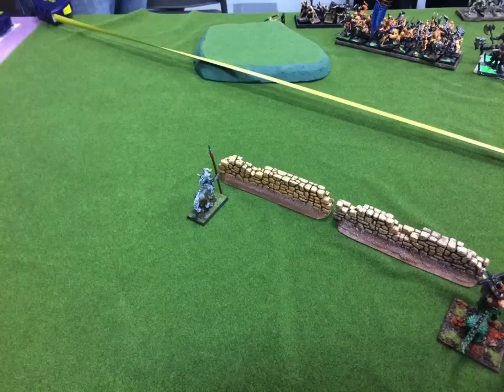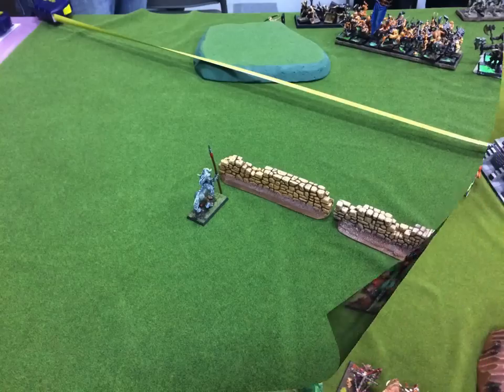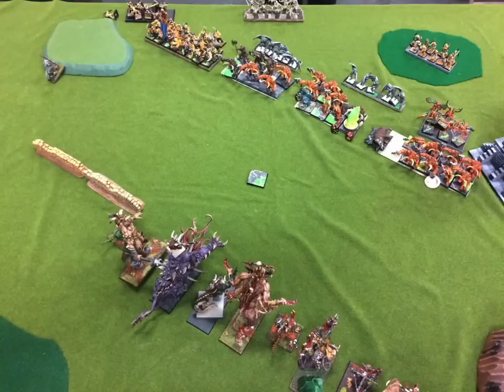Way off to the left is my centaur chieftain — I always run them sober to let them vanguard, trying to get into flanks and throw that bolt thrower around. It looks like I deployed first, so I'll be going first. I also have two units of ambushing wild horns and an ambushing giant.